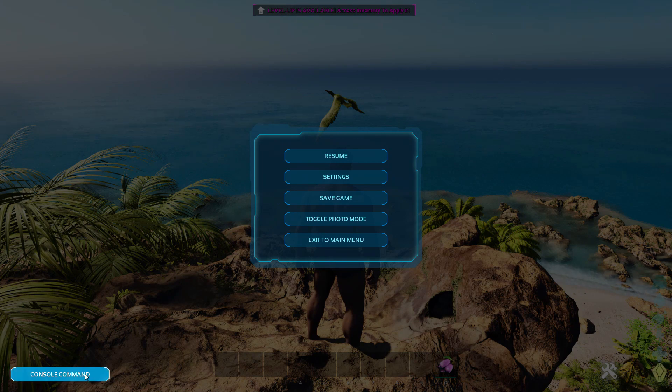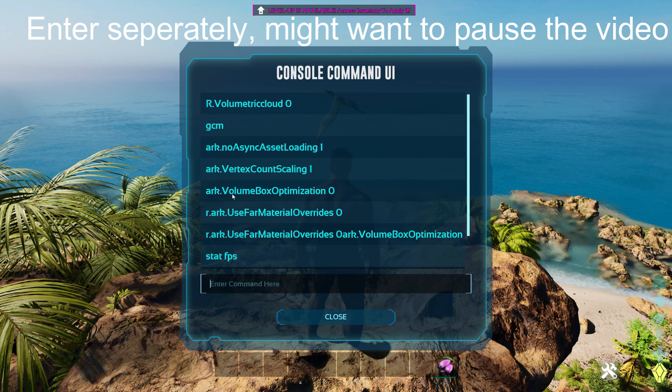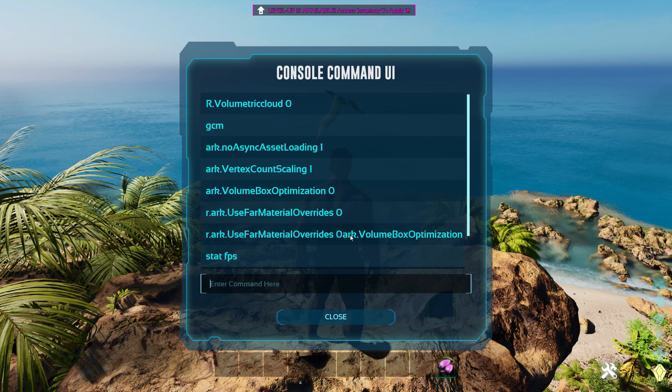You're going to want to type in these four commands — you have to do them separately. I tried doing them together and I still got crashes, but now I can go in without crashes. You might also want to turn off volumetric clouds — that's what I'm trying right now to see if that works better. Enter these commands specifically and they will probably help if you're having CPU crashes.